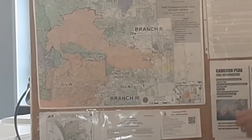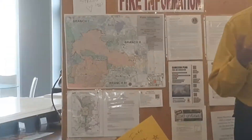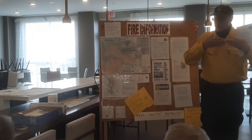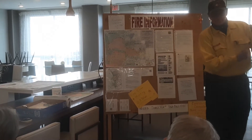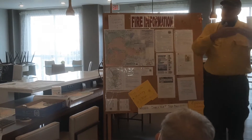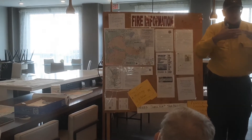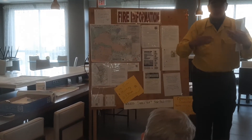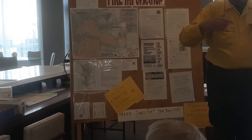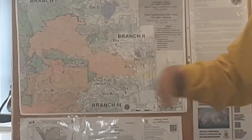Moving over here to Storm Mountain. Somebody asked this morning what it means to have line in. Our first choice is to tie in existing roads so we're not tearing up the countryside — we can use a good road. But when we can't, or when the roads aren't straight, we come in and straighten it out with a bulldozer line. And then if we need to, we'll burn off small sections between the bulldozer line or road and where the fire is, so they won't have enough fuel to have momentum when it reaches the place we're trying to hold.